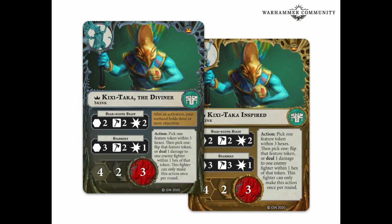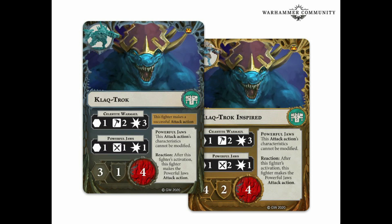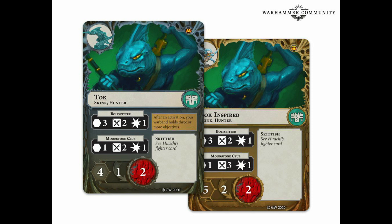When deck building, you've got to look at the strengths of a Warband to try and take advantage of that. Looking at the fighters, one: their numbers, two: how quick they are. So I want to try and take advantage of the numbers game and the fact that they can scoot around the board like nobody's business. We have four Hunters off the bat and everyone apart from Clacked Rock can go four speed when they inspire. Some of the Skinks get a little bit quicker going up to five.